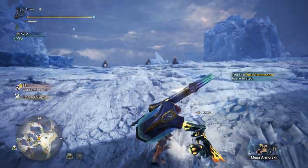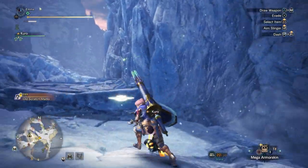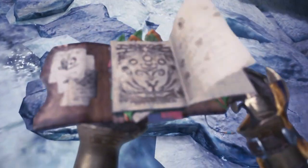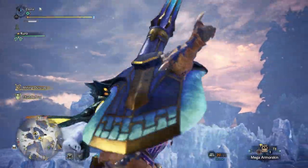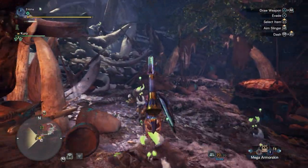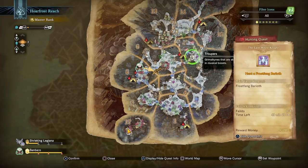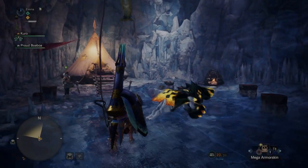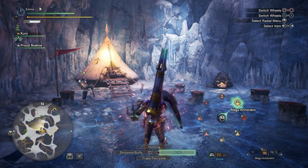Okay, it's dropped me right here. Frost Fang Barioth is in that cave, but I'm going to loot some tracks first and get a Boaboa for help. I remember doing this with the long sword and it was pretty easy, but I've heard rumors it's not a good matchup for the lance. We'll see. Let's get our buffs — mega armor and mega demon — this could be quite tough.